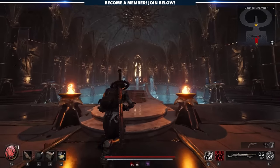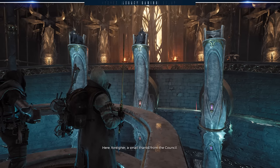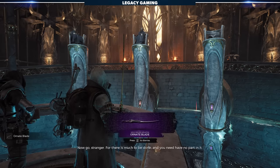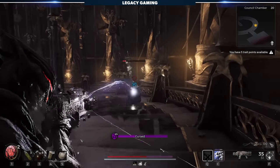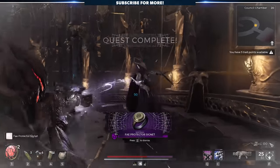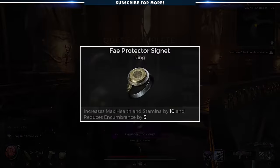Make your way back to the council chambers on the golden side and consider your next two options. If you accuse the traitor accurately, you'll lose the assassin's blade item but be rewarded with the Ornate Blade melee weapon. If you accuse the wrong council member, either by choice or by error, you'll be forced to fight all three of them. You'll actually keep the Assassin's Blade quest item if this occurs and be rewarded with the Fae Protector Signet if you manage to defeat them — a ring that increases max health and stamina by 10 and reduces armor encumbrance by 5.